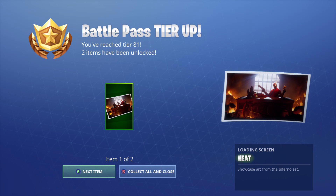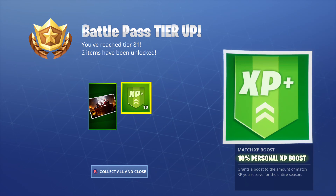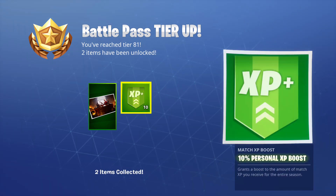You've reached tier 81 — two items have unlocked! I unlocked the heat loader screen and the backflank from the fort. Two items and XP — but the heat though, let me make it full screen. I wish I made it full screen before the XP pop-up, but it's all good, let's go check those out real quick.